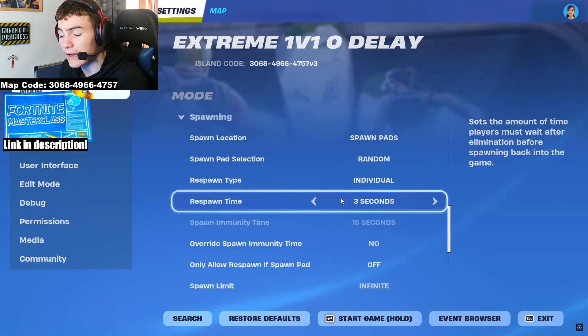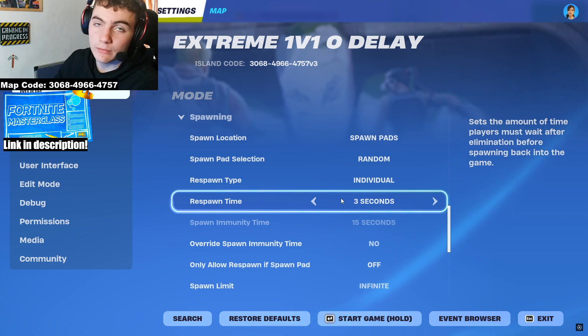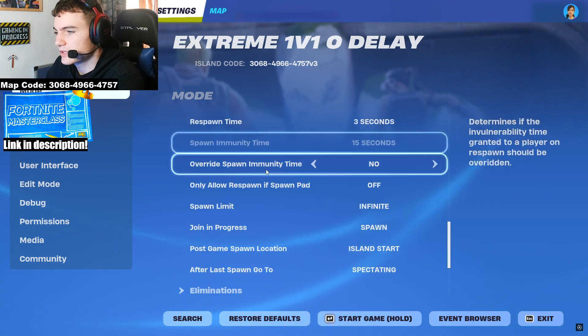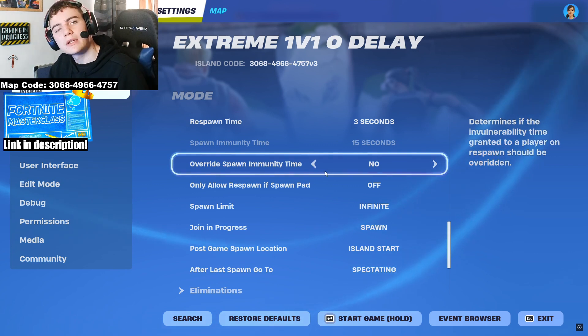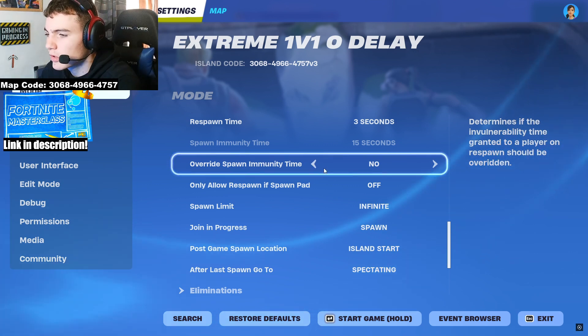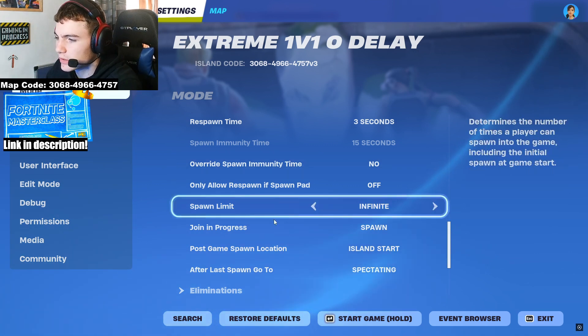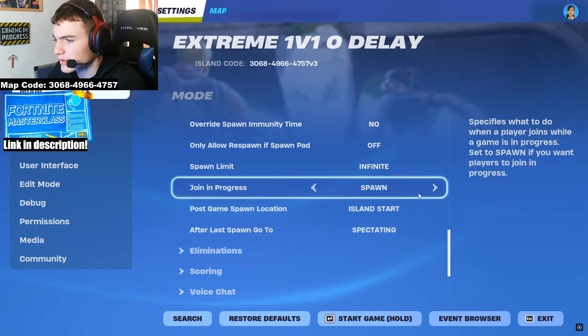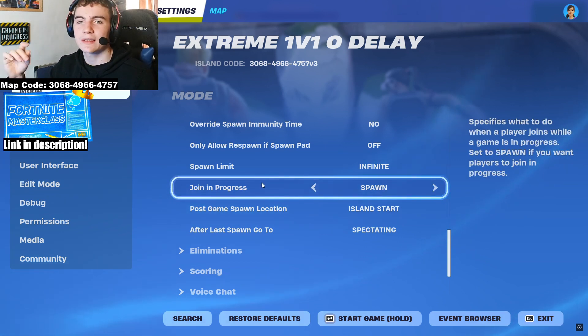Spawn pads set to random, individual respawn type, and respawn time of three seconds — so players can die and teleport back, leaving the player at the top time to clip or reposition. There are still spawn immunity times in public lobbies so people can't just spawn kill. Keep the spawn limit at infinite — unlimited 1v1s, which sounds fun.